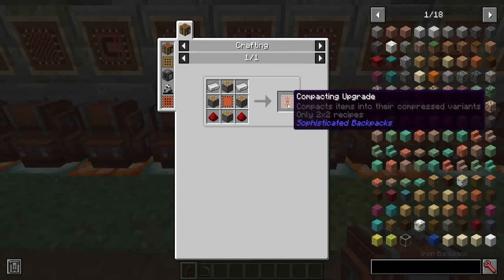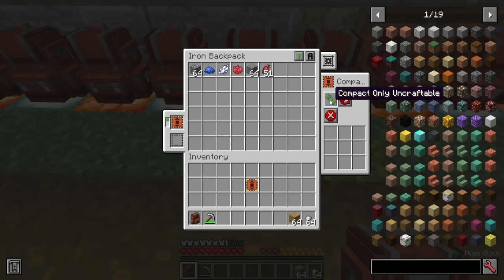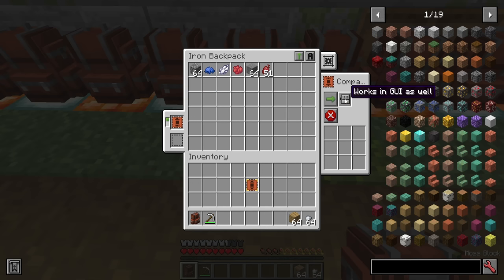This is the compacting upgrade. This will allow you to automatically compact items that are put or picked up into your backpack. A regular compacting upgrade gives you options of compacting only craftable items or anything, and either only working with other upgrades and automation, or working in the UI as well. I currently have it set to allow oak planks, and once placed in here, they're instantly turned into crafting tables. If I block that from happening, nothing gets crafted.